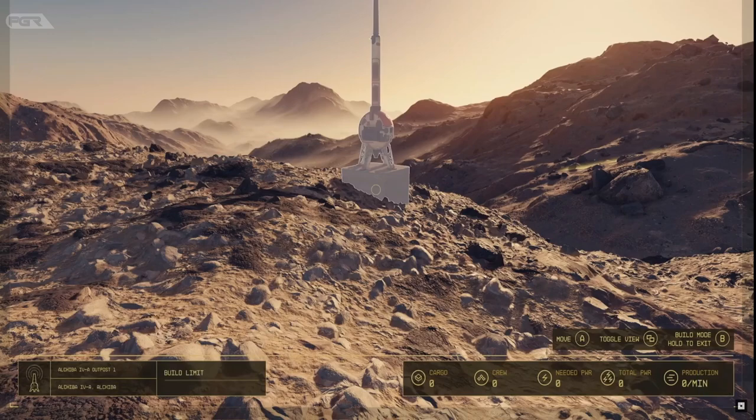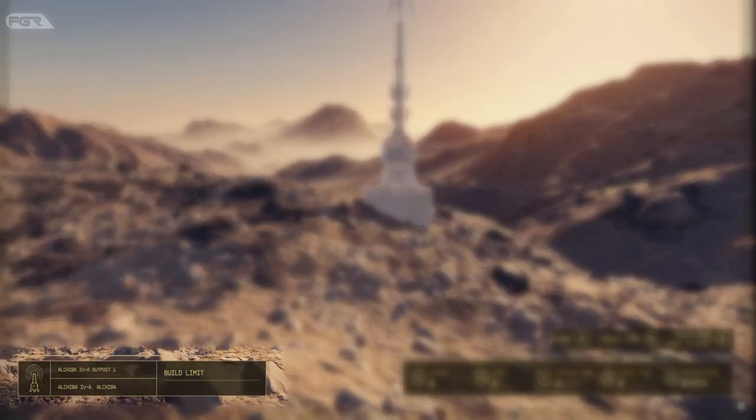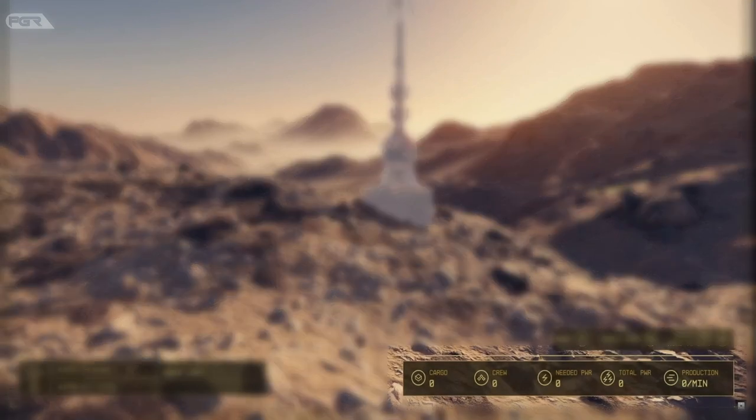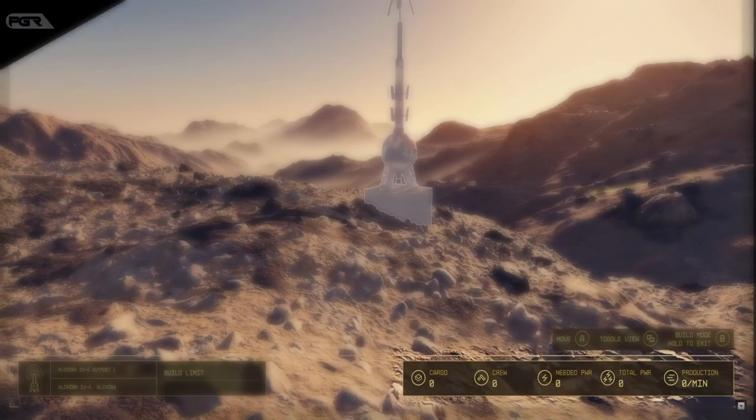Once you've confirmed your spot, the UI will slightly change. Notice your outpost name, planet, and star system respectively. You have a build limit, which is self-explanatory. You can also see the cargo capacity of your base, the amount of crew you have, power requirement to run your base, and how much you produce from the base.